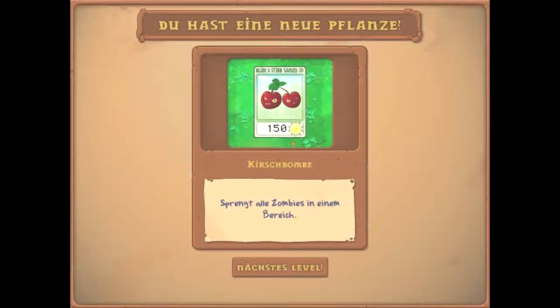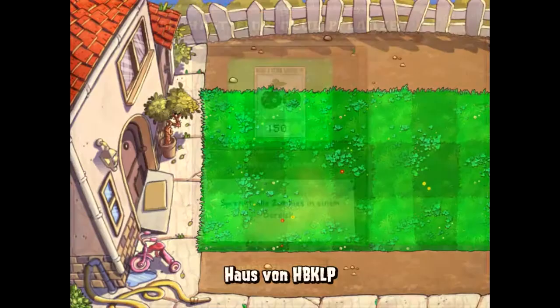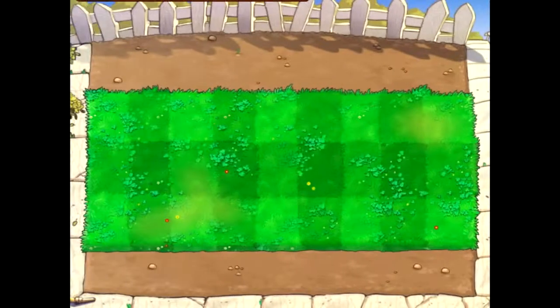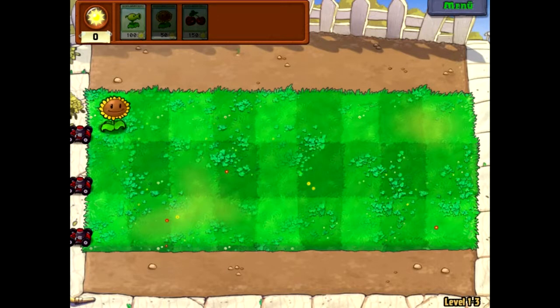Was wir jetzt bekommen haben, sind die Kirschbomben. Sie sprengt alle Zombies in einem Bereich – dieser Bereich sind, sag ich mal, die drei Rasenreihen.